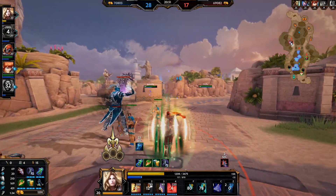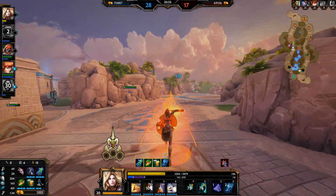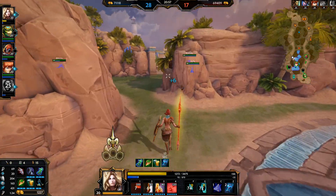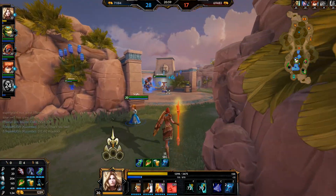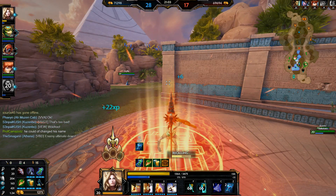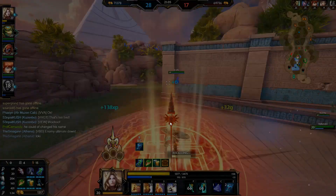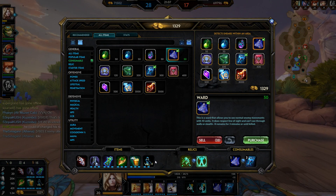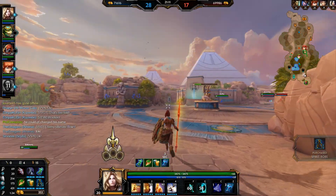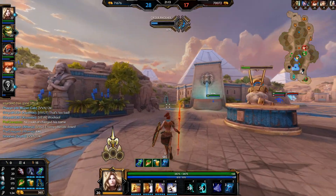I got ulted by Loki — I don't know if he expected to get a kill or what, but I'm playing Athena full tank. He's not going to be able to one-shot me. Loki's ultimate is down for now — I'll let my team know of that cooldown. That means his one-shot potential is not quite as high, even on our squishies.